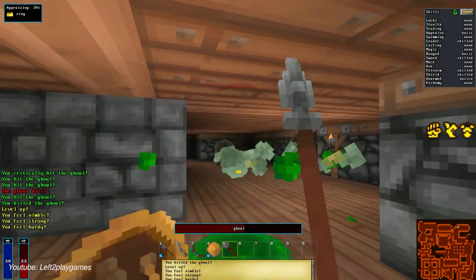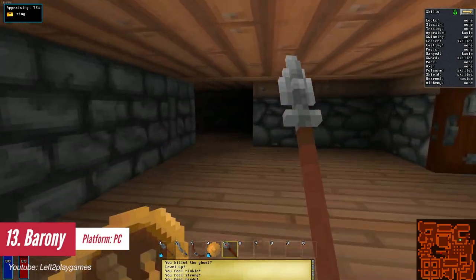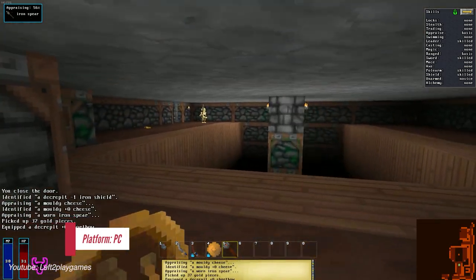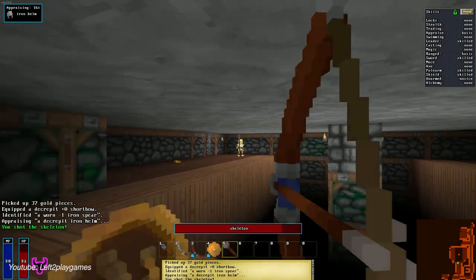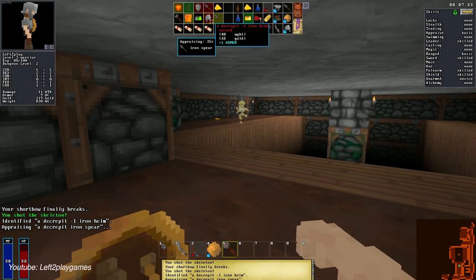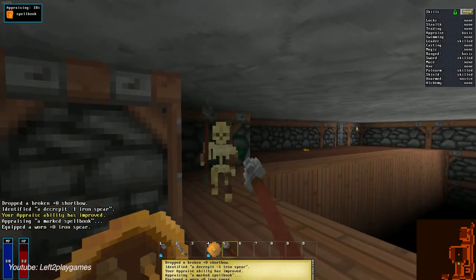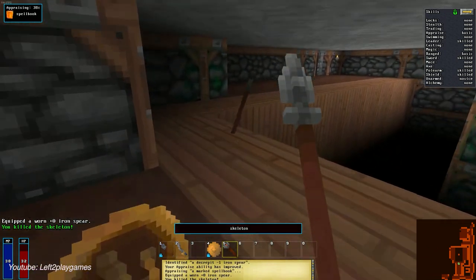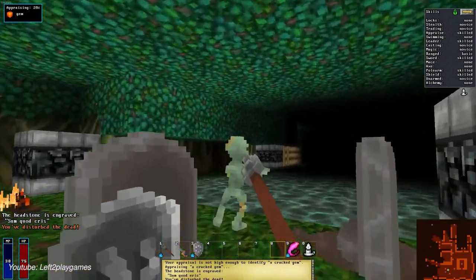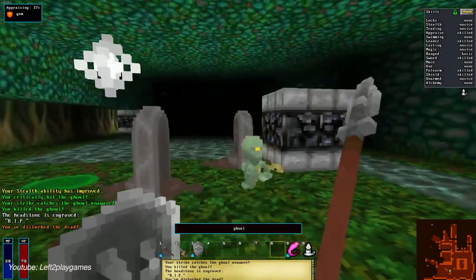Barony is a first-person roguelike RPG. If you love the old-school dungeon crawler, this game has the same energy, minus the turn-based mechanic. Despite using action mechanics, combat is still mostly methodical. You can swing, block, and even sneak. It's not every day that you find stealthy characters in roguelikes, but I found it both effective and gratifying here because of how well the stealth actually functions. The game also provides a co-op experience so you can explore the dungeon together with your friends.